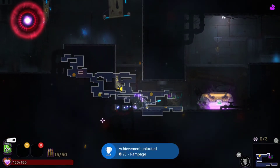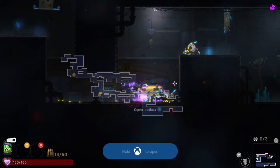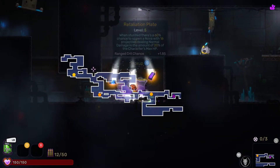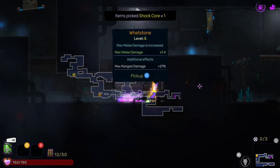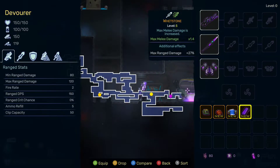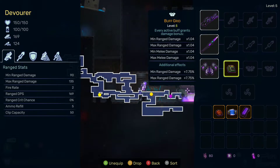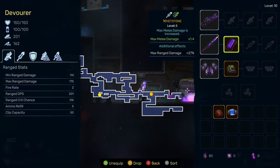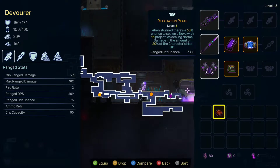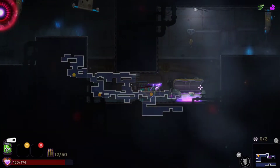We got an achievement — I killed five enemies with one blow. I'll take it. What did we get here? We're getting melee damage upgrades and all sorts of stuff. We can equip it — melee damage is increased — sure, let's equip everything. Make sure you guys pick up and equip the stuff you find.